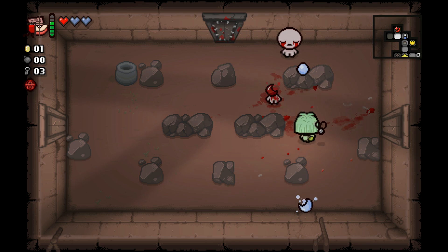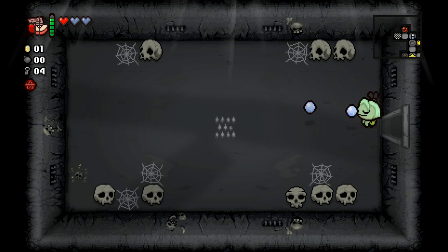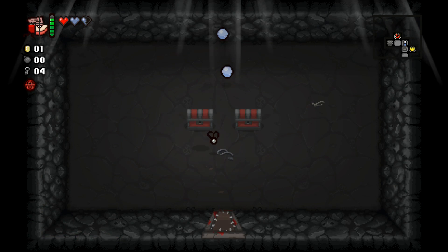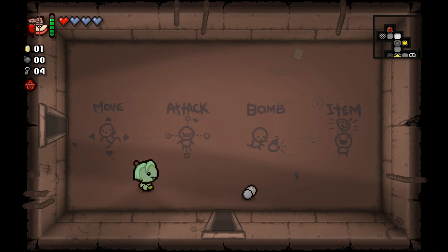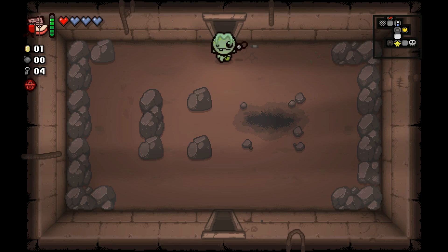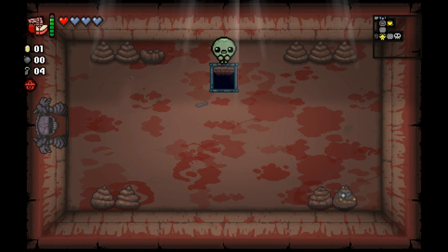Hopefully this isn't a sacrifice room here, but I'm a little skeptical. Because I want to use Undefined, we're going to go to our curse room. I think it's worth it, and it objectively was. That's a positive start for us, but unfortunately it does mean that Undefined will be ready as soon as we go down to the next floor, and I'm not really for that. Our better use of it will probably be to hold onto it and use it after we go to our boss room, because I don't want to skip out on our chance for a deal with the devil.